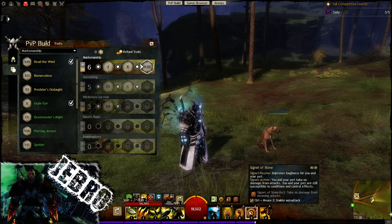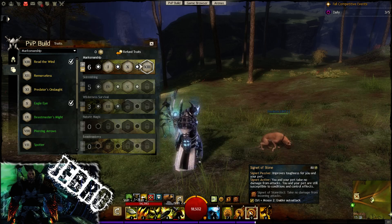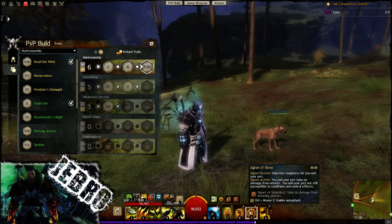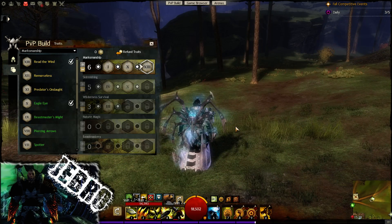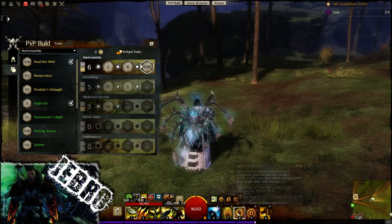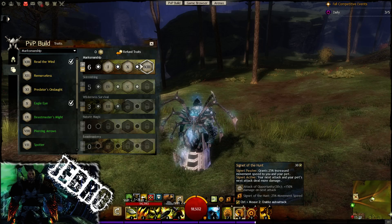Self-explanatory. Signet of Stone: improves toughness for you and your pet as a passive; on the activate, clicking it will give you and your pet no damage from attacks. You and your pet are still susceptible to conditions and control effects — so no power damage, but any conditions or fears and so on will still apply. I mainly use this for survival, or if I'm in trouble when trying to go for a down.